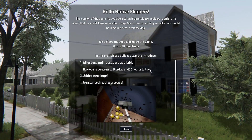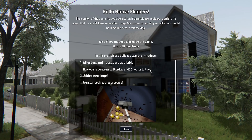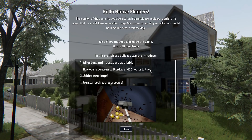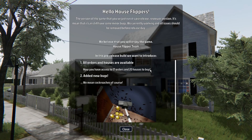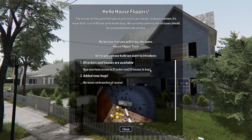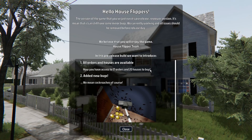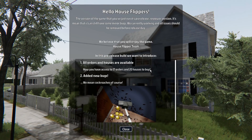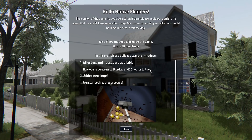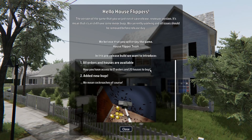Hello friends and welcome to the recent update for House Flipper. The version of the game you've just run is a pre-release reviewer version, which means it can still have some minor bugs. We're currently working on all issues and should have them removed before release day, which is not that far out — in fact, two days.